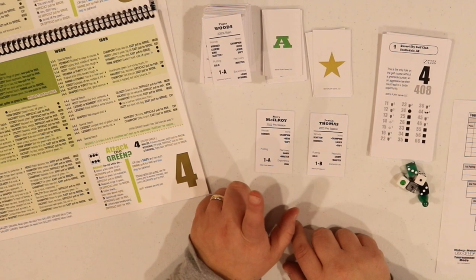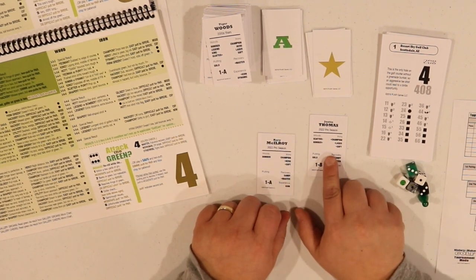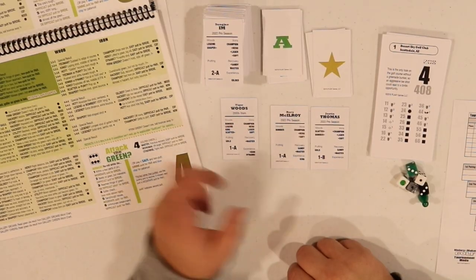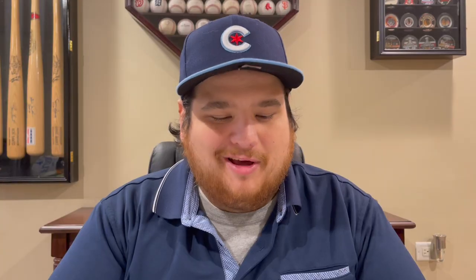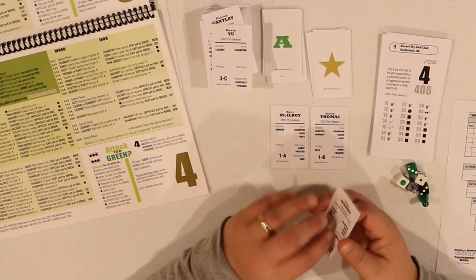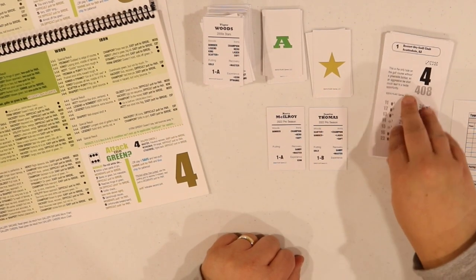Now I'm going to do a sample hole to show you how this game works, then we'll dive into a tournament. I have Rory McIlroy's and Justin Thomas's 2022 Pro Season cards, plus Tiger Woods's card from the 2000 Stars deck — basically simulating what prime Tiger would look like against the 2022 PGA Tour. Spoiler: in last night's tournament, Tiger muffed a shot on 17 and didn't win. An unknown young gun named Sungjay Im won the first tournament of the year.